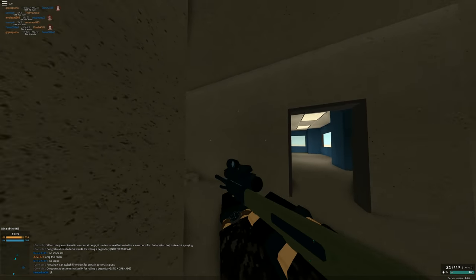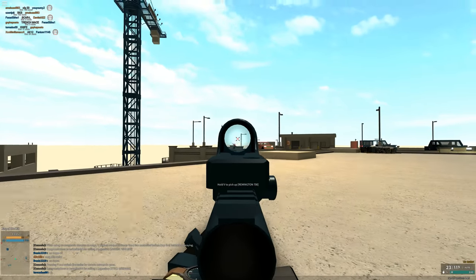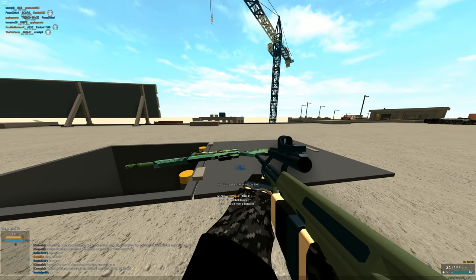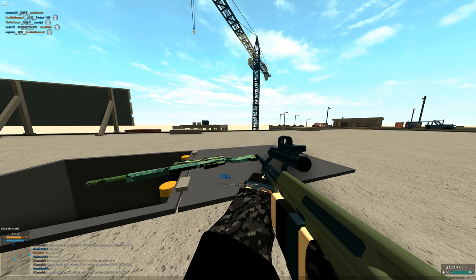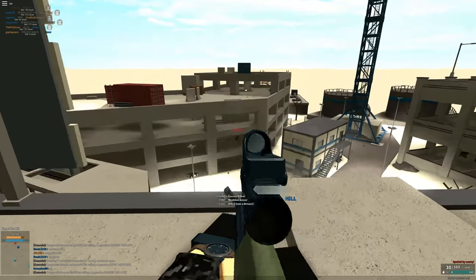I'm gonna make my AUG-A1 shoot SFG bullets. In my primary slot I have an AUG-A1, and in my secondary slot I have an SFG-50. I'm gonna put my AUG-A1 on the ground, then take out my primary and press B and F really quickly on the AUG-A1. Now it should have switched stats — it's basically an AUG-A1 shooting SFG bullets.